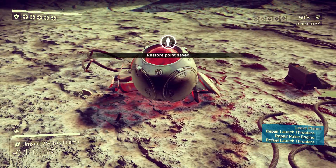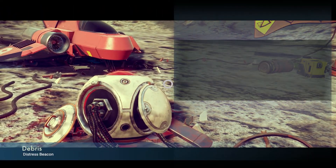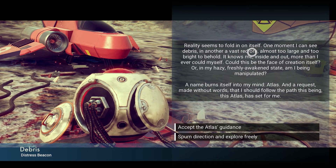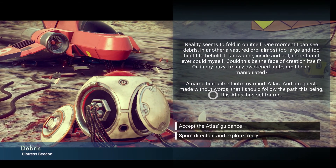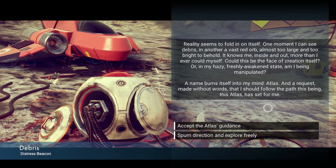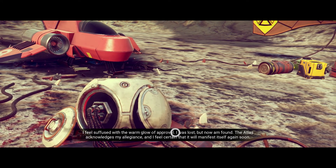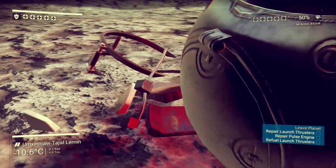We hop out and there's this distress beacon — let's activate it. Reality seems to fall in on itself. One moment I can see debris, in another a vast red orb. Could this be the face of creation itself? A name burns itself into my mind — Atlas — and a request made without words: should I follow the path this being has set for me? Yeah, sure, we'll accept its guidance. We feel suffused with a warm glow of approval. I was lost but now I'm found — the Atlas acknowledges my allegiance.